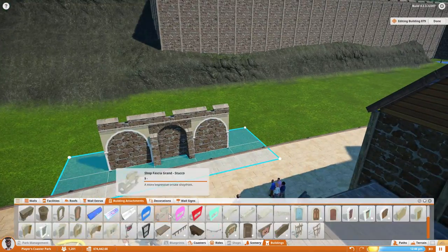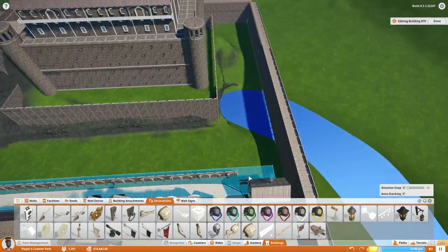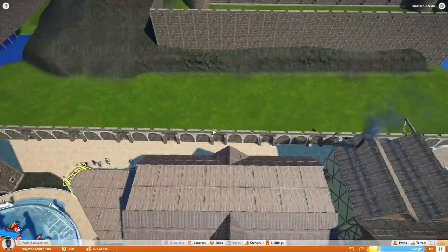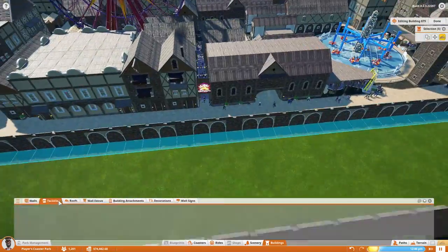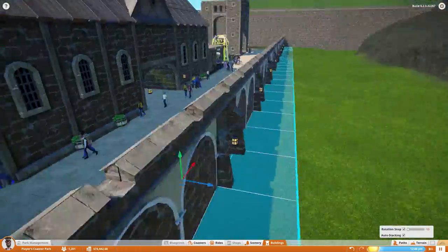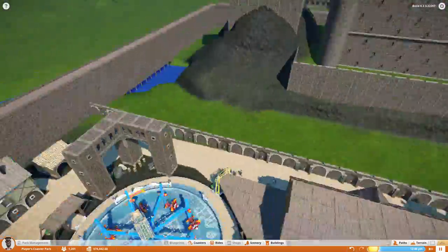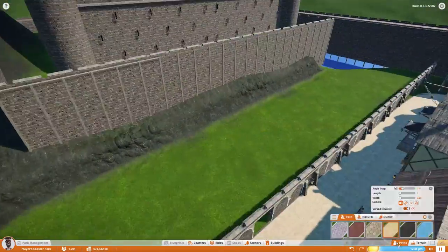I wanted a wall down here to separate the castle area from the rest of the park, make it a little more exclusive — you know, it is the castle, not everybody's allowed in there. I'm just trying to see how that looks, trying to line it up. I wanted the entrance of the castle to be right in the middle of the city area to kind of line up with that main central path and the arch building in front of it. So we're just flipping it around, trying to get everything nice and centered.